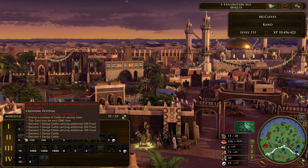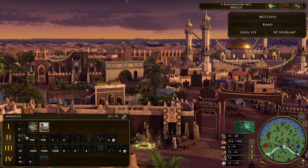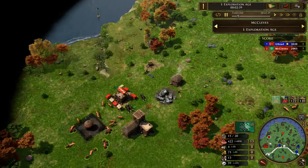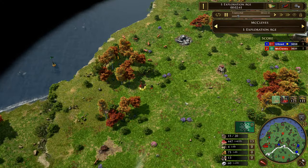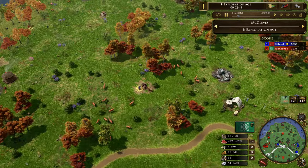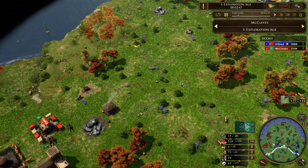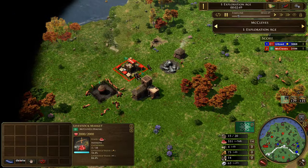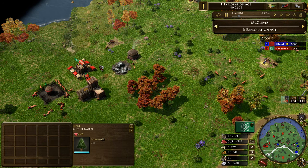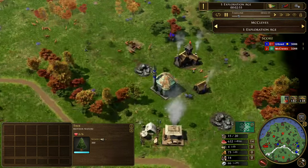He does have Spice Trade here, which I think is quite interesting especially for a Morocco build. Having Spice Trade essentially tells you that you want to stay in Age 2 a bit longer. We also have this Crossing Festival which gives you cattle with varying sizes — I don't see this card a lot and I don't think it's that great, but maybe if there's a longer Age 2 it could be useful if you're running low on cattle, because in Age 2 you don't have the tech that lets you get cattle back — the cow loans.